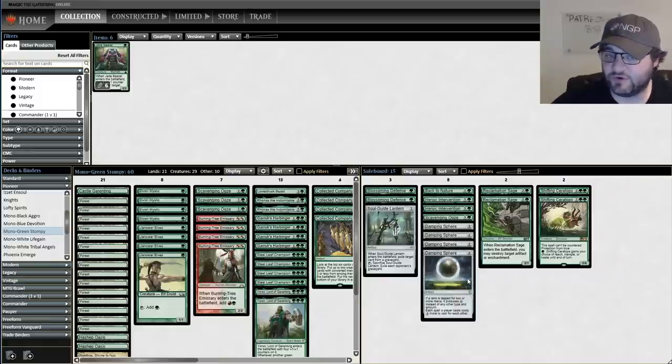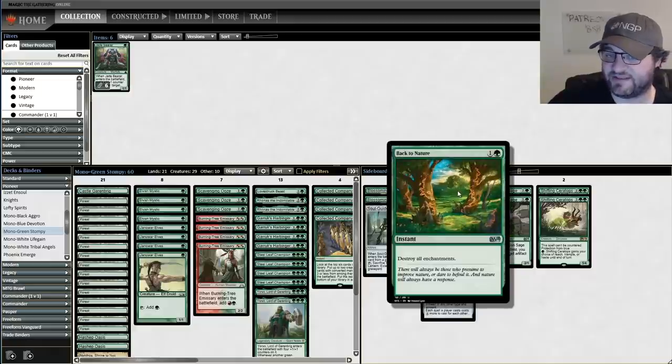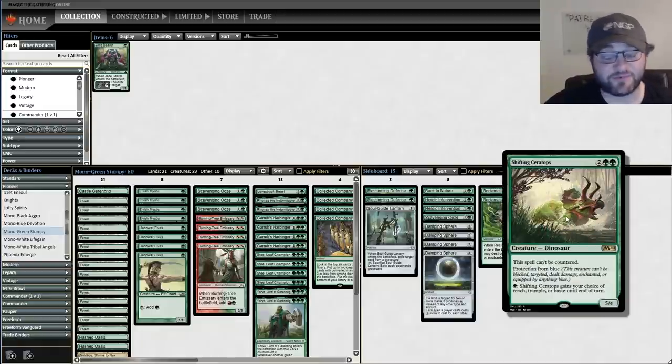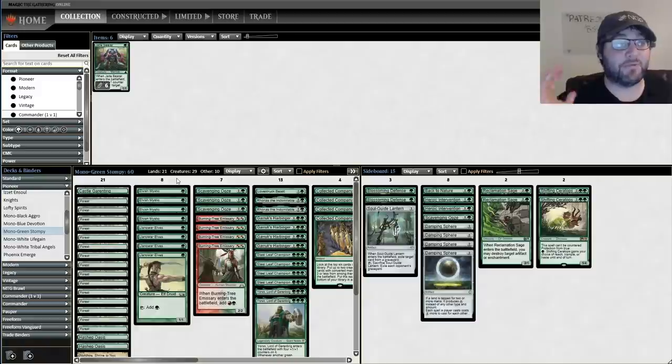We want to defend against removal, combat the graveyard decks with Soul-Guide Lantern, and fight the combo decks with Damping Sphere. Rec Sage, Back to Nature when you want to blow up enchantments, Heroic Intervention against Blue-White board wipes, and Shifting Ceratops when you need to attack and keep your spells from getting countered. Mono Green Beatdown here in Pioneer - thanks so much for watching. I'm Corbin Hossler with Cool Stuff Inc. Let's hop into the games.